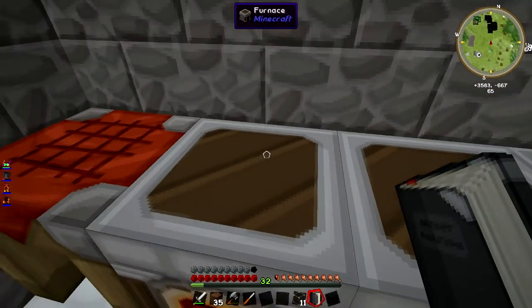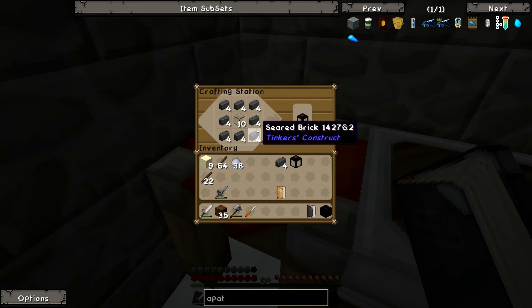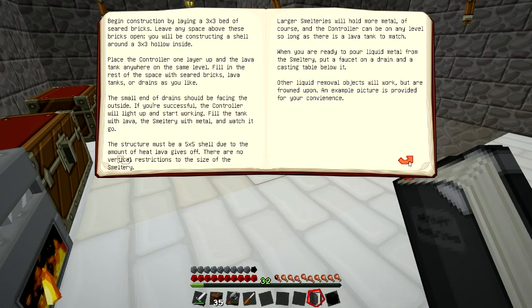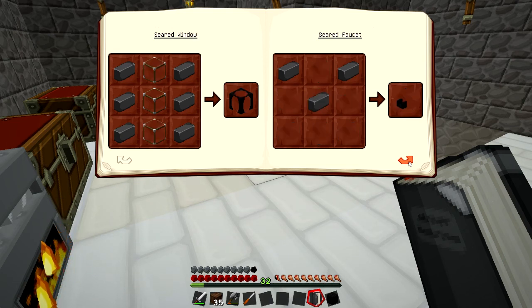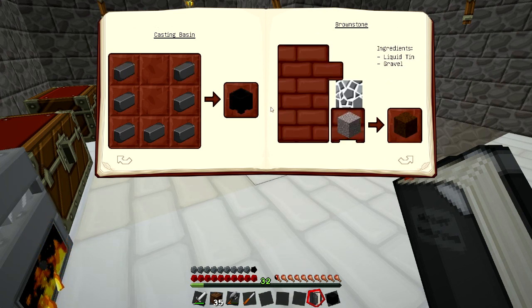We need some seared tank. My throat is a bit croaky today for some strange reason. Got the John Lennon look on today as you can see - rainbow colored glasses, pretty stylish. So we have smeltery controller, smeltery drain, seared tank, seared glass. Do we need seared glass? Seared window, faucet - we need a faucet, casting table, and a casting channel, casting basin.